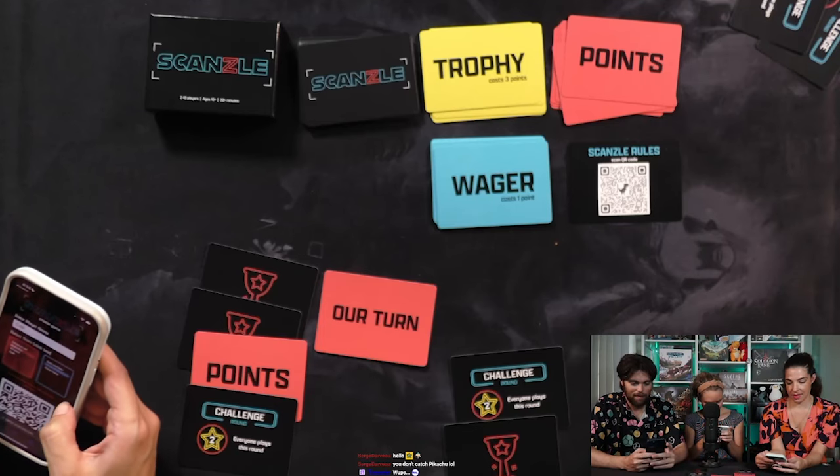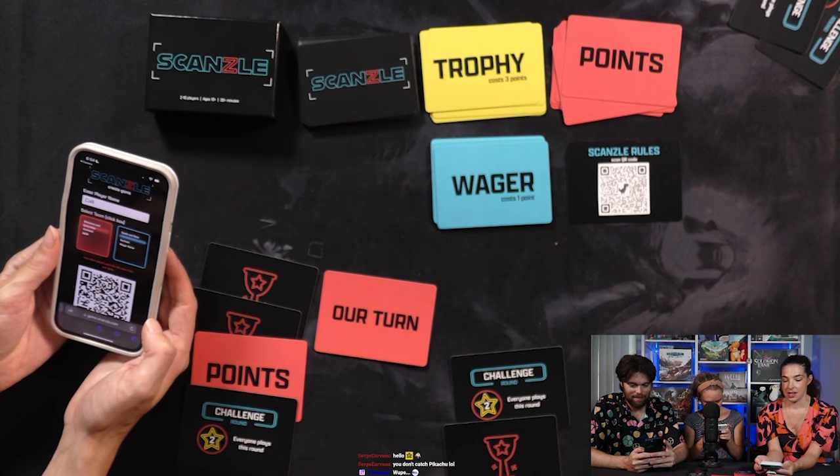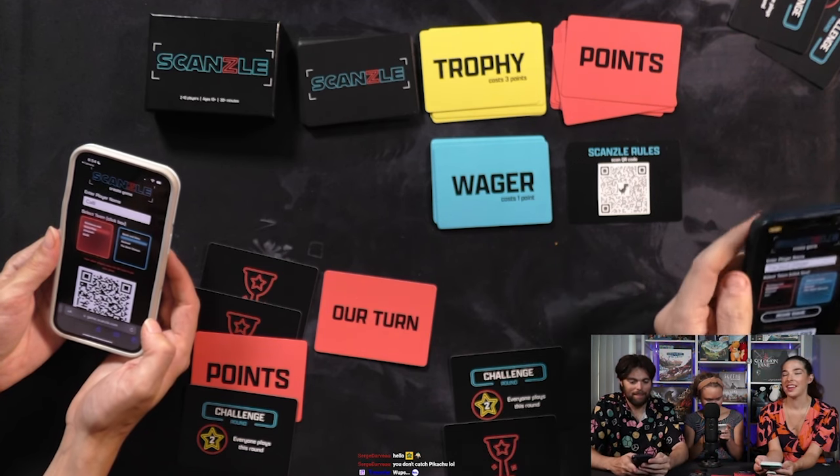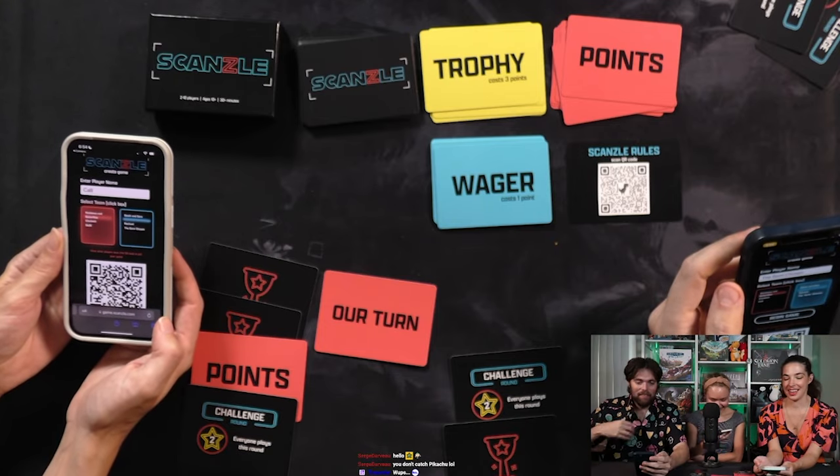Have them go ahead and hit that code. Then you're going to create teams — two team names, whatever you want — on the Skanzel main page. Then you'll go to create game, and each player will enter their name. They'll select one of the two teams, red or blue, and then you're ready to go on the phone.